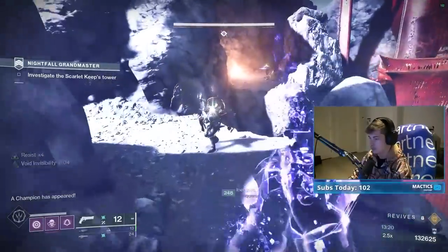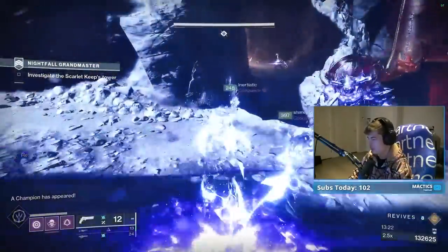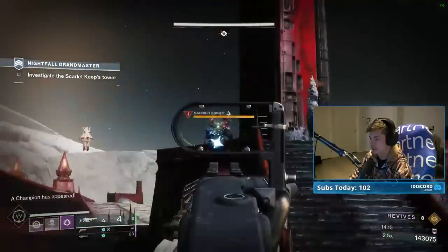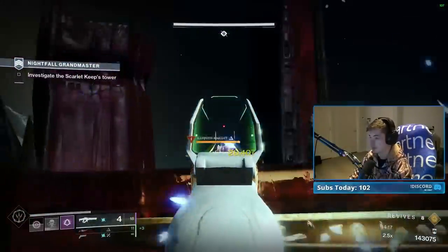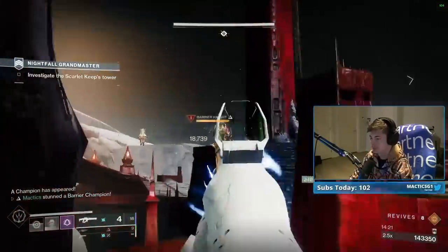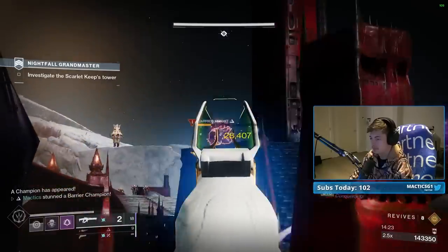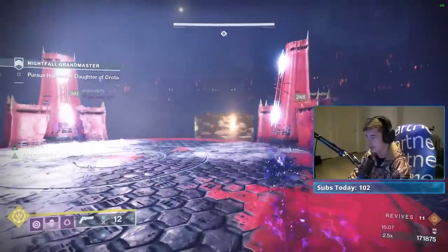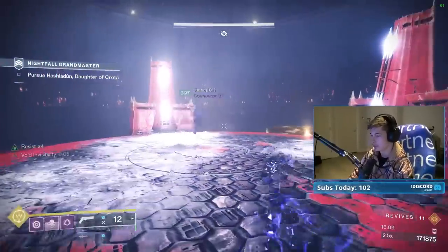Invis through the next section, running past the barrier knight at the top of the hill as it will teleport up there. Drop the acolyte sniper, then proceed to burn the barrier knight. Make your way across the upper balcony, sticking to cover as you chip away at the snipers with your linears and pulse rifles. Thundercrashing the champions here is ill-advised, as you're guaranteed to die from the snipers and shrieker if you try. After pushing through here, you'll arrive at the elevator, which you can take up as the Hunter keeps the team permanently invisible.